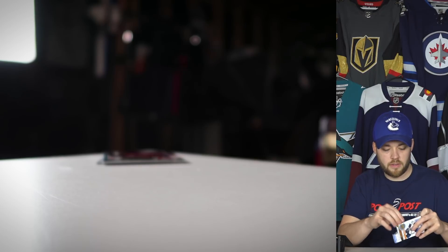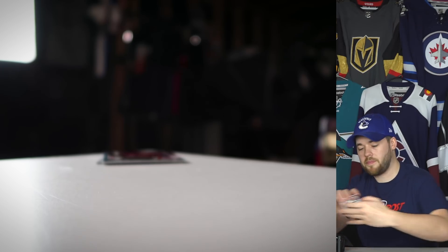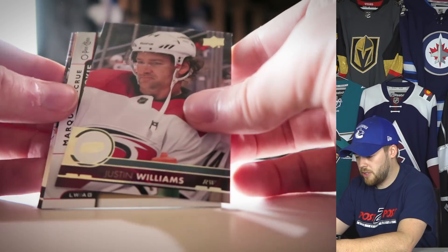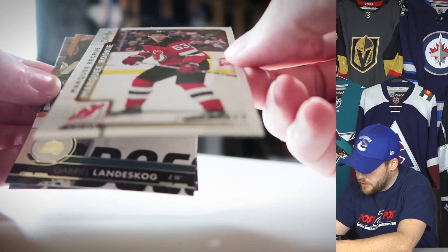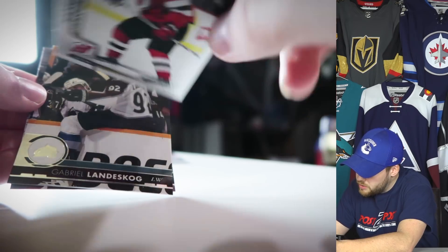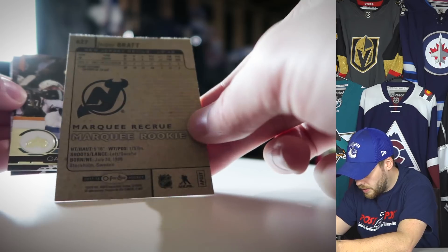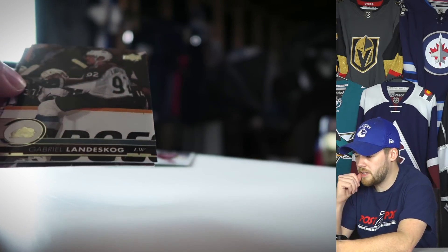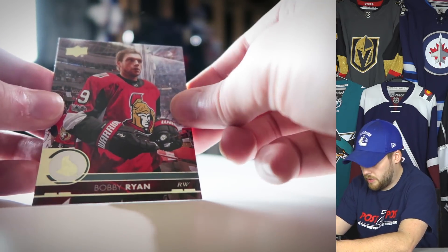James Reimer, Justin Williams back in Carolina. Looks like we've got a Marquee Rookie of Jesper Bratt and an OPC card — interesting, the back has more of a cardboard feel. Not sure if that counts as one of the guaranteed Young Guns. Also Gabriel Landeskog and Bobby Ryan.